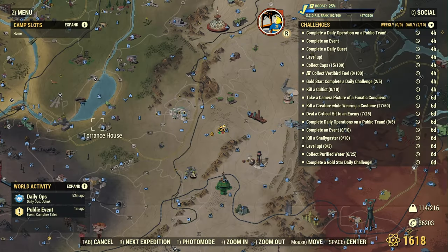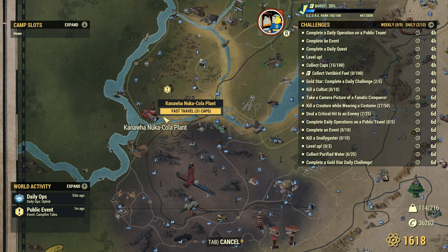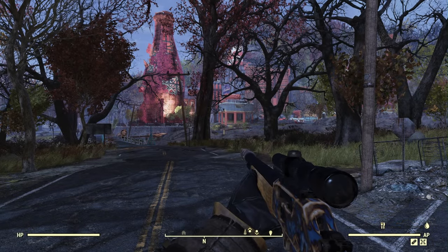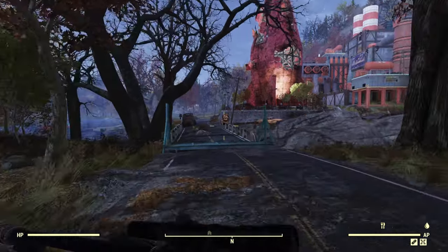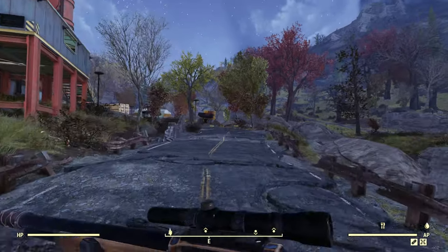Our first location is going to be the Kanawha Nuka-Cola plant. It's located on the west side of the map. You'll find Camden Park to the southwest and the Sidon Energy plant to the east. When you drop in at the spawn point, you're going to head straight ahead. You'll notice the Nuka-Cola bottle there. We're going to cross this little bridge, and then after we get past it, we're going to take an immediate right hand and head up this road.